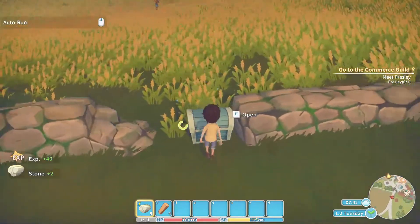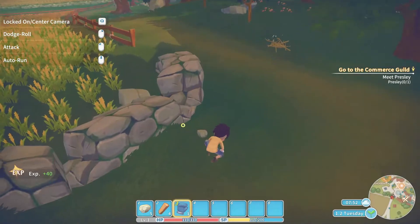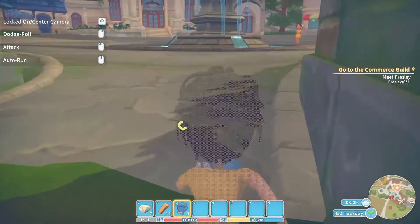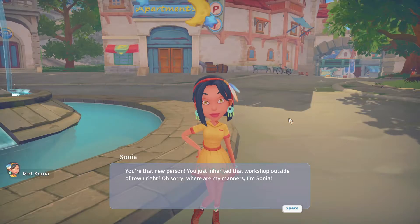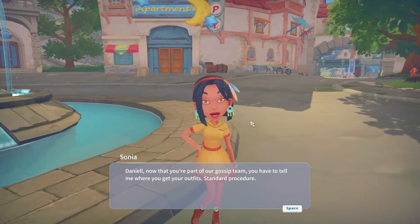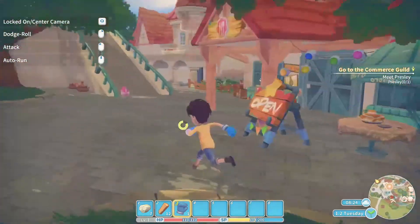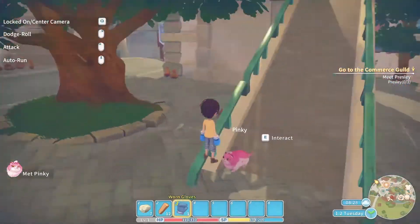I forgot the chest again — there are the gloves we can get to fight stuff with, gives a little extra damage. I'm going to grab up all these little twigs and stuff because we're going to need them to build what he wants us to build. I'm going to say hello to everybody I can. 'You're that new person — you just inherited that workshop up out of town, right? I'm Sonya.' She's one of the people you can actually date. There's one girl I really want to go after but I don't know where she is — she always disappears. We say hi to Pinky the stray cat.